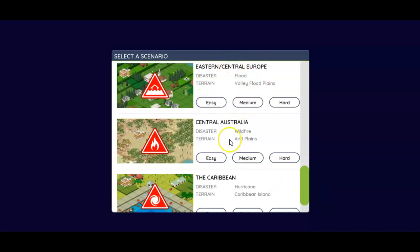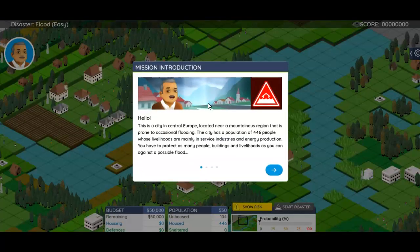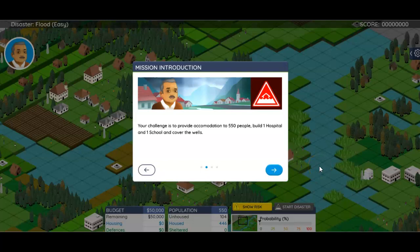I'm just going to start with Easy. You're welcome to do Medium, Hard, or Easy. Think about what you can do to protect people and their property against flooding. You have a choice of different housing, and upgrades and defenses are also available. Choose the best options and save as many people as you can.